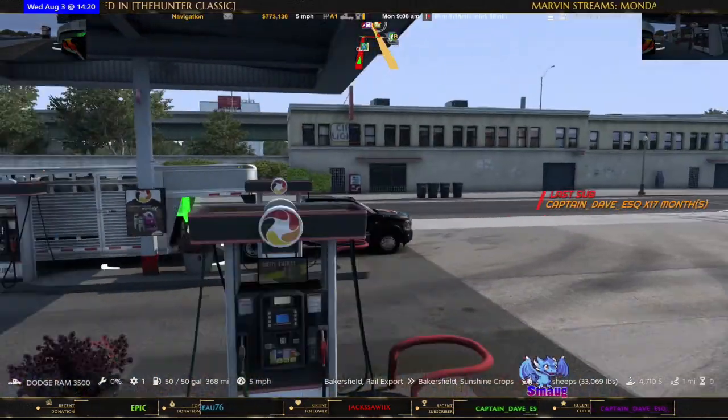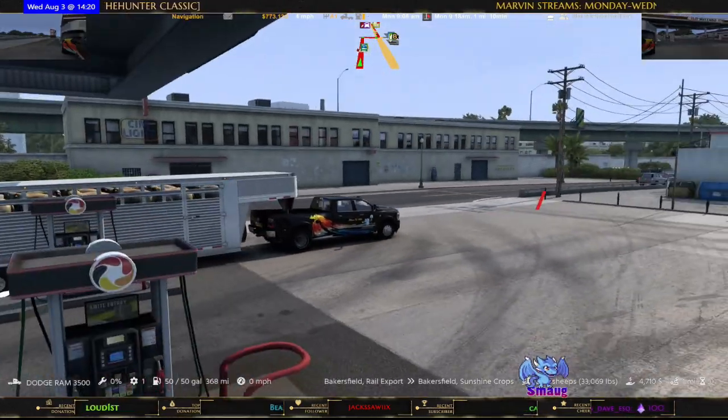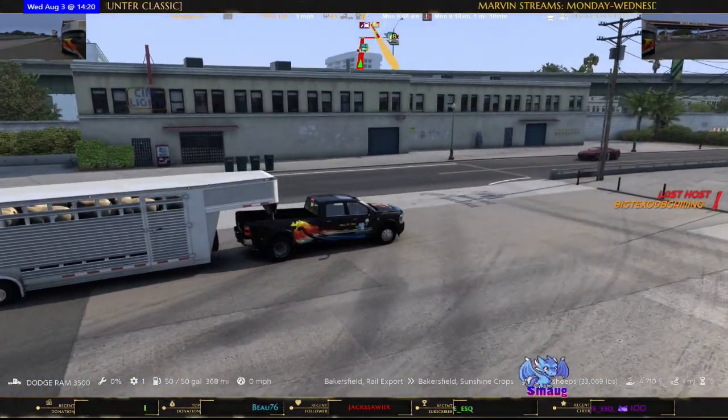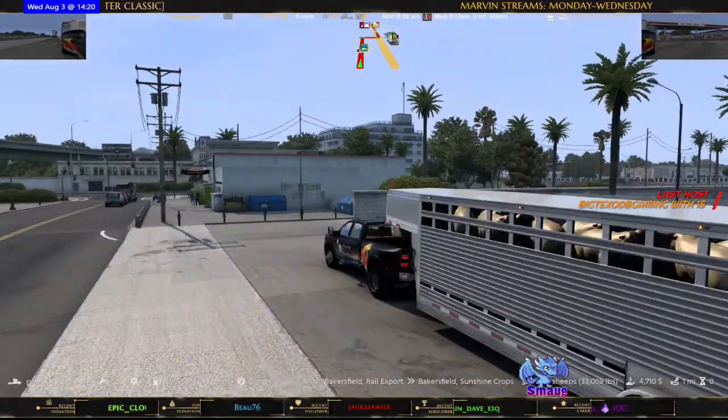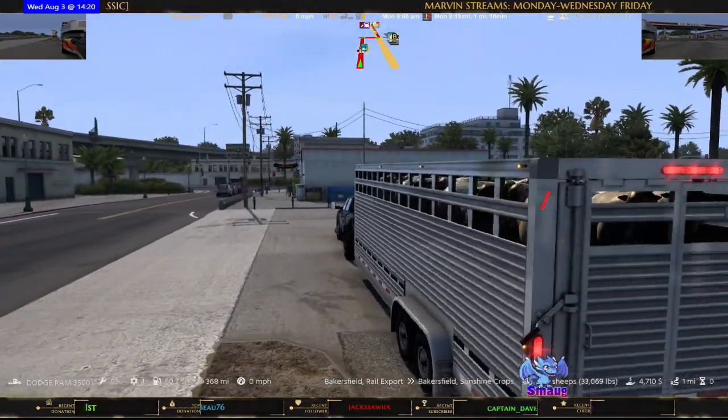Let's pull forward and show you this truck. That's been charged — as you can see I've got the cows in the back guys. Let me show you the cows — the cows are all in the back.